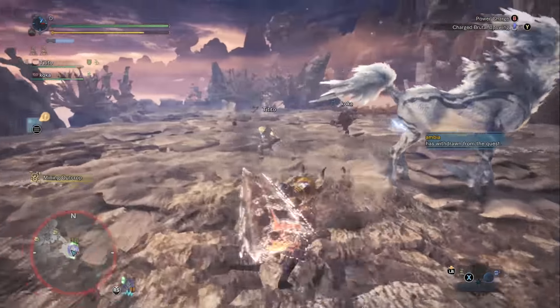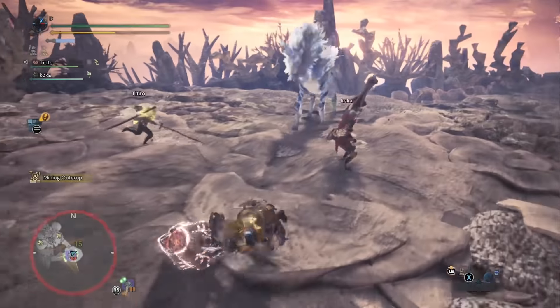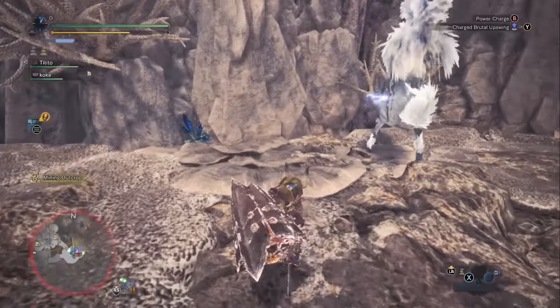Hello everyone and welcome to another Monster Hunter World video. Today we're going to be taking a look at the Ragefire Magda Floga. It's a rarity 8 hammer that you can build with parts from Zora Magdaros.